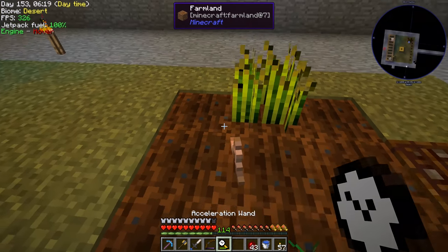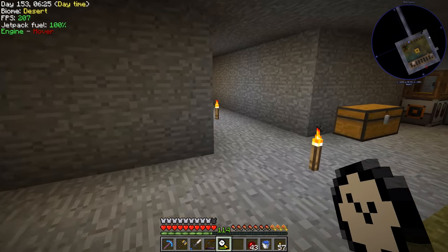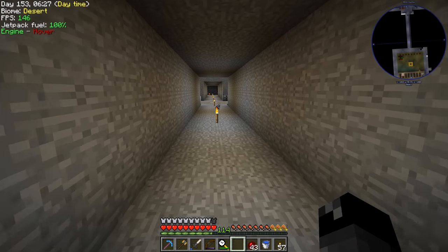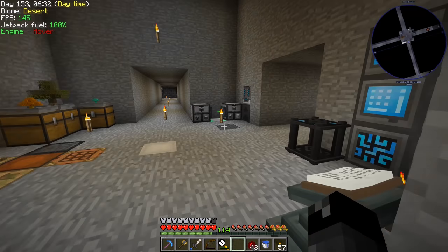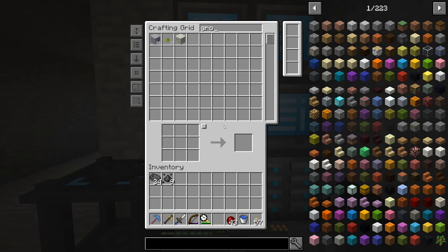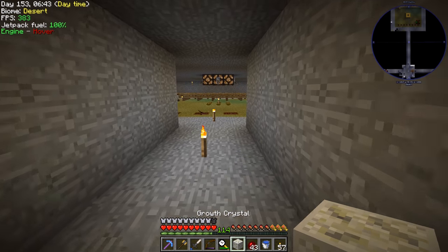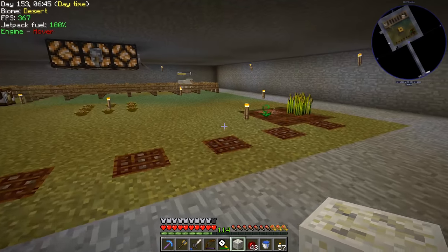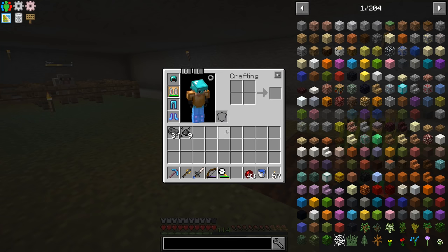Using the acceleration wand directly on the crop works. What people mentioned in the comments that I thought was interesting is that you can use a growth crystal and accelerate that using the wand for really fast crop growth. So let's check that out — this is the growth crystal tier one.